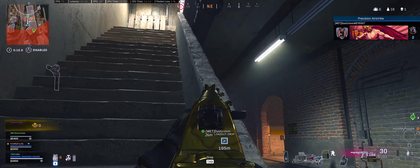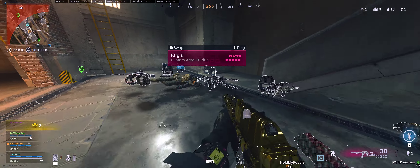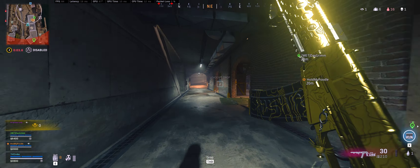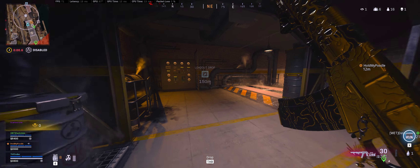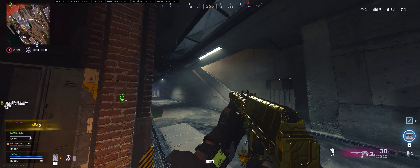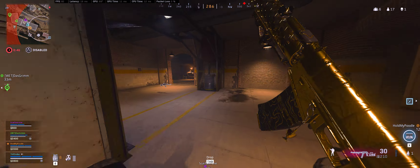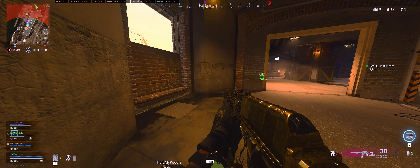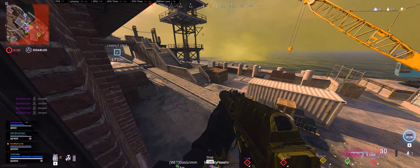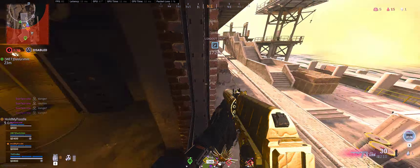There's someone here. Friendly position, airstrike inbound. Hostiles dropping into the area. Watch the sky. There's one for sure. Nice. They're right above us, they're coming up to you, watch out Grim. Yeah, they're right here. So they're on top? There's like three there. They all landed on top again.